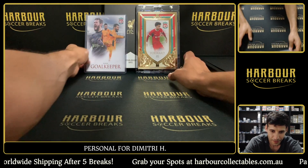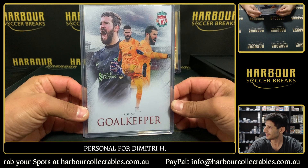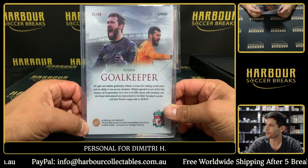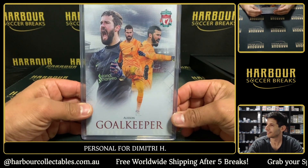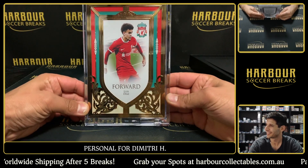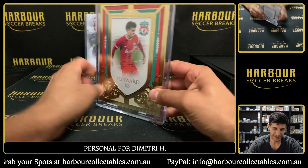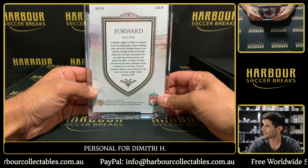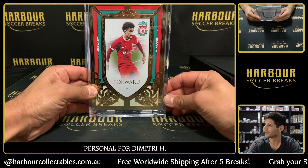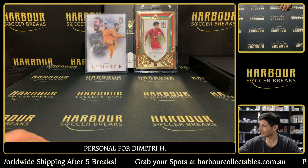Let's do a little recap. So we had goalkeeper Allison, one of four, the ruby Allison. And then we had the gold frame Luis Diaz — eight of nine. Awesome card there Dimitri, and that was your personal break. Appreciate it.